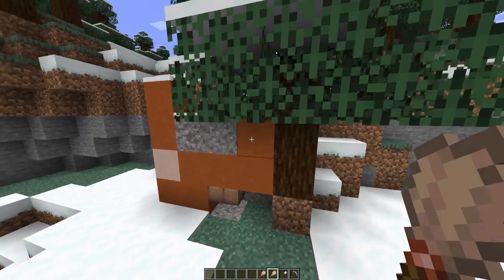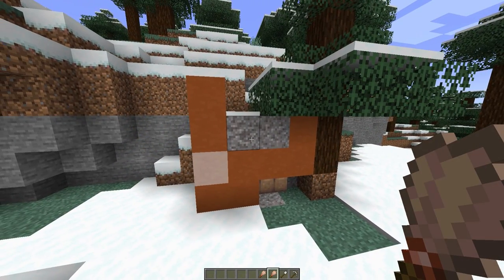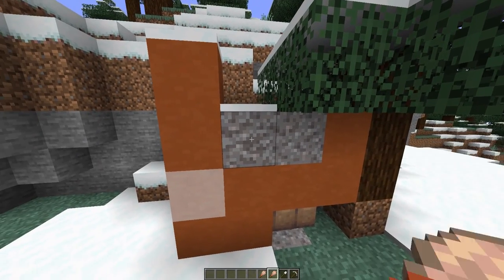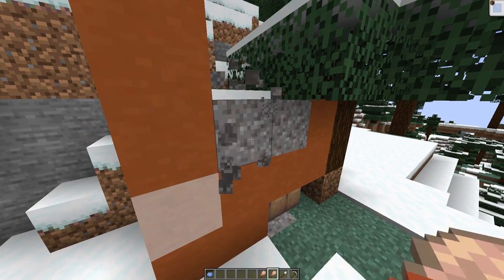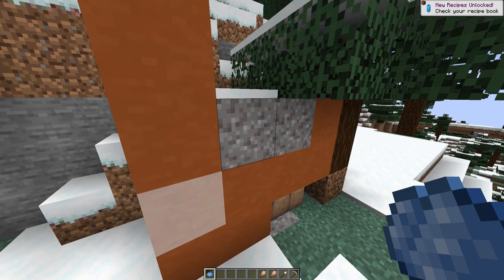Okay, so you can see here that we have the bit of trail ruin that is poking out, and just on the surface here we can see some suspicious gravel. If I were to brush this, an item will appear — we can see that's going to be a bit of dye. Got a bit of light blue dye, and then it will turn into normal gravel.